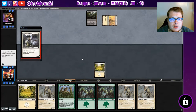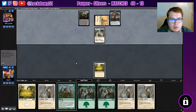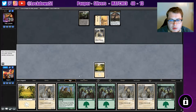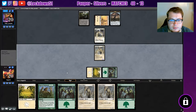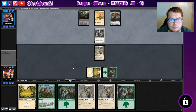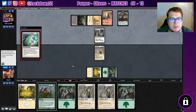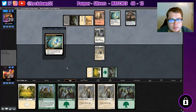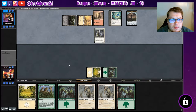Artifact land. Alright, Thraven Inspector. Journey - it's unfortunate. Get your one attack in.